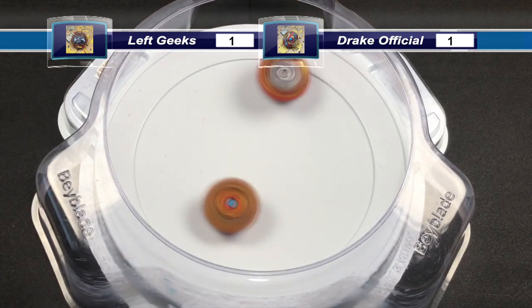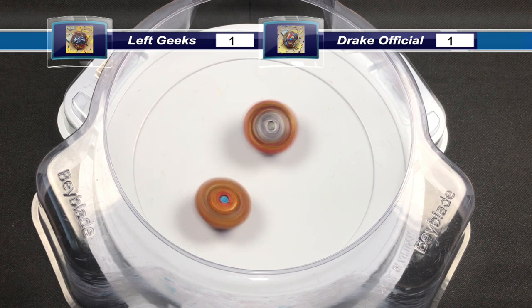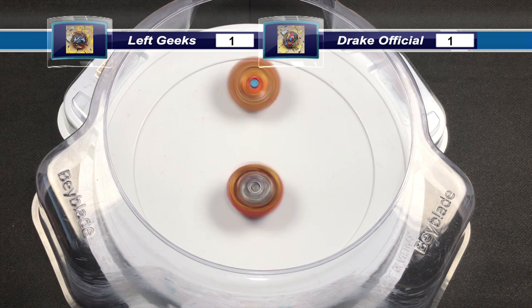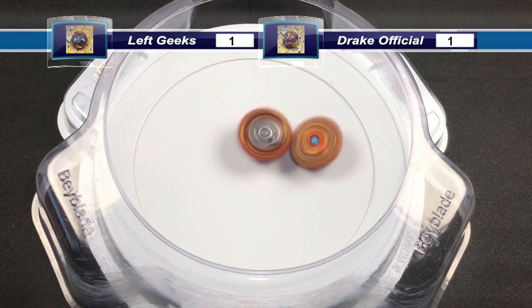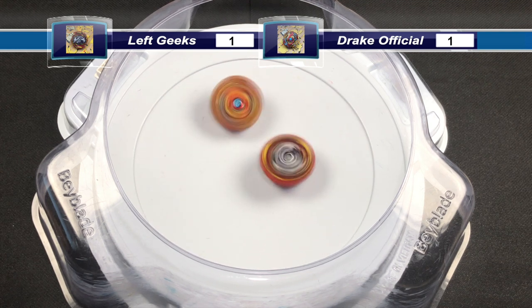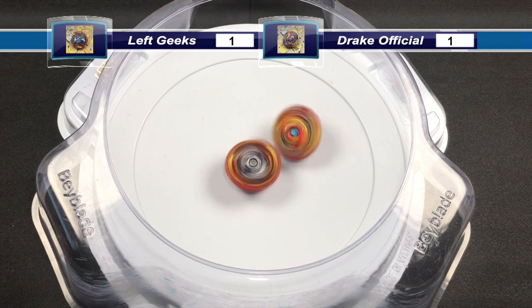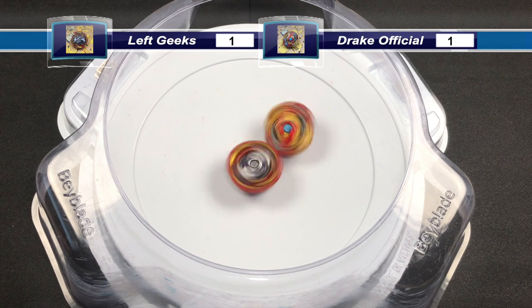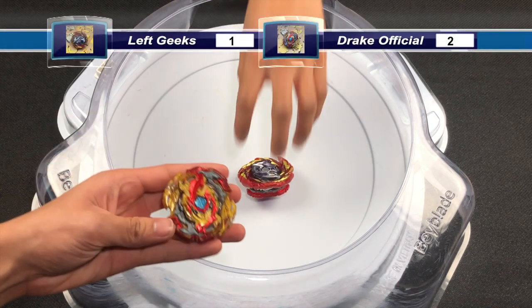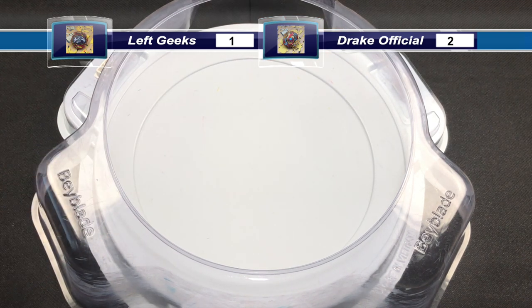Next launch: good attack from both Beyblades. Lord Spriggan seems to have a better grip on stamina. Master Dragon is pretty wobbly and now Lord Spriggan's wobbly too — seems like it can be anything once again. Lord Spriggan is still spinning and managed to get a survivor finish by draining spin, getting a better grip on the stamina.